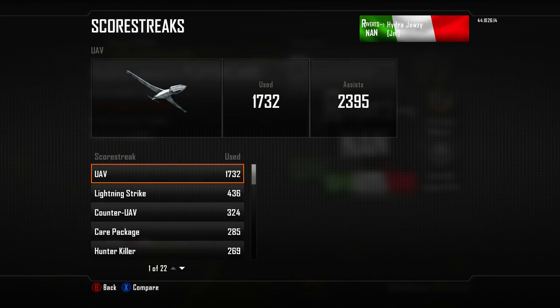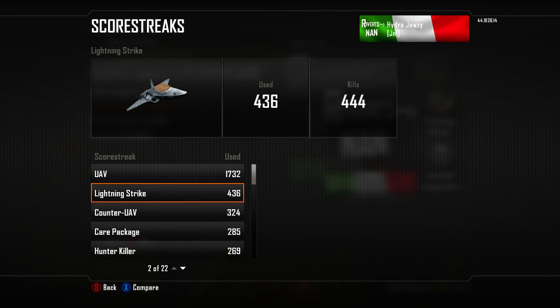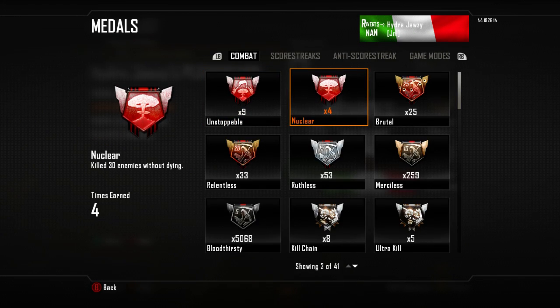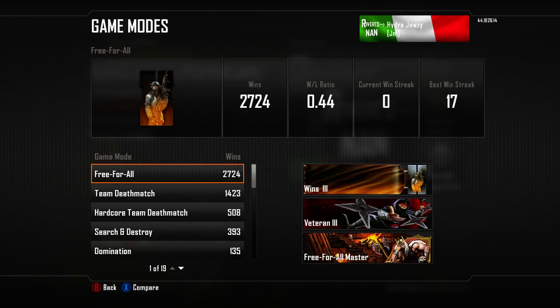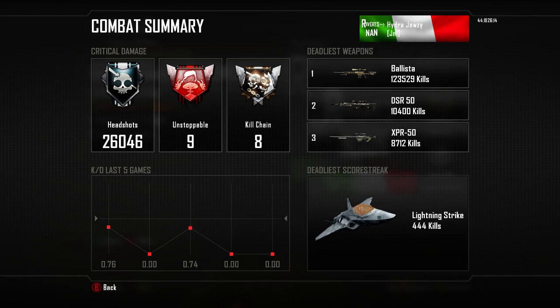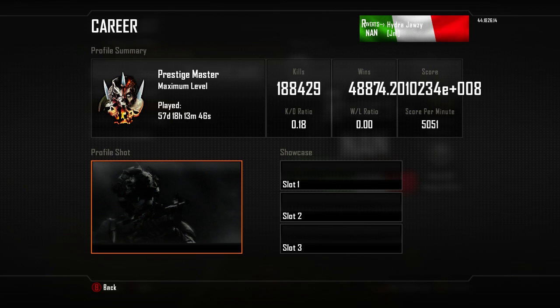Pretty mental. Scorestreaks — Lightning Strike, 444 kills, 436 times used, counting everything. I've got four nuclear kills — two of them are fake and two of them are real, because I used to do EB. I used to have god mode and stuff as well. Free For All — my best win streak is 17, which is also probably fake because I used to do EB. That Free For All calling card is such a sick one. Kill chains — 8 kill chains, a few of them are fake but I think most of them are real actually. I've got 57 days and 18 hours playtime, and that's only on one account.